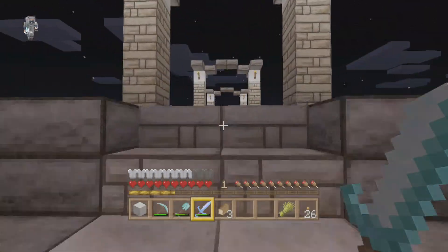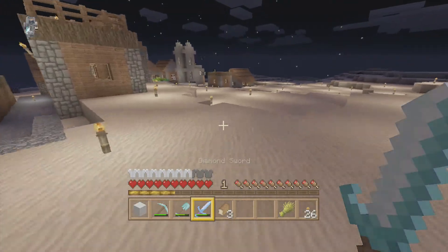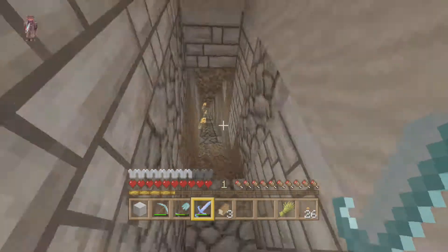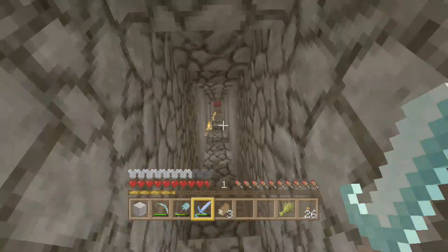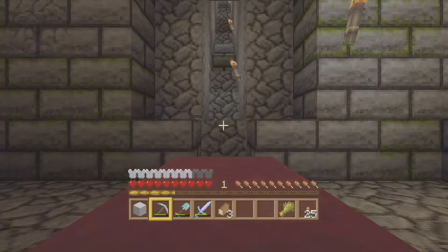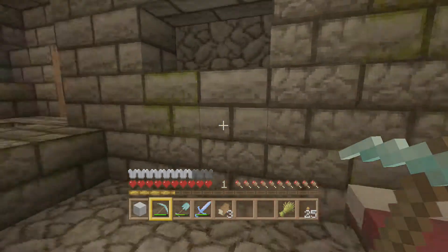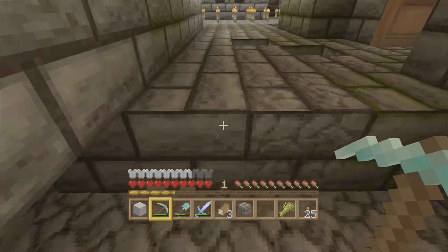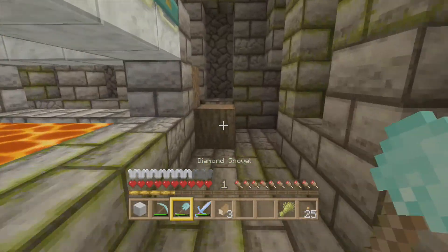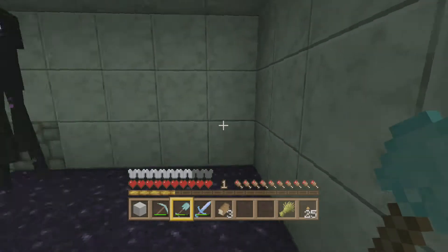I might not actually build the enderman farm today - I might need some help from HellBreacher or do some research and make it faster with both of us working on it. But I'm going to build a platform that we can work on once we decide to build the actual enderman farm. I might also build a way to get out of the End, because it's actually a real pain to get out. Let's set our spawn down here at the end portal just in case we die.